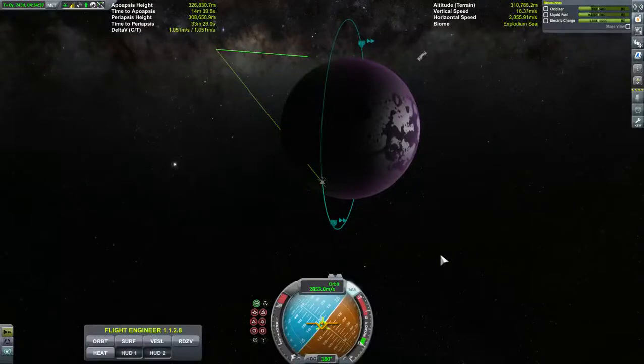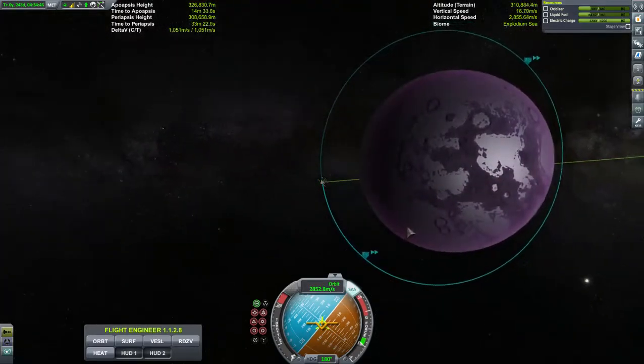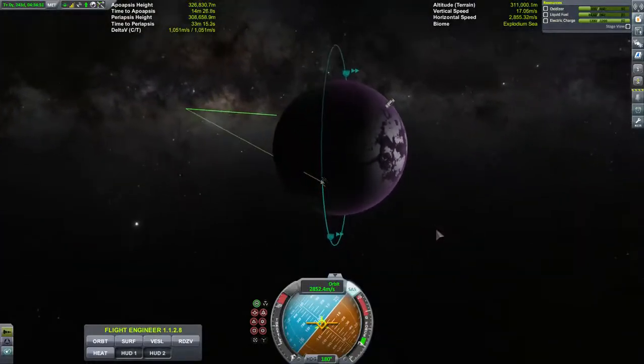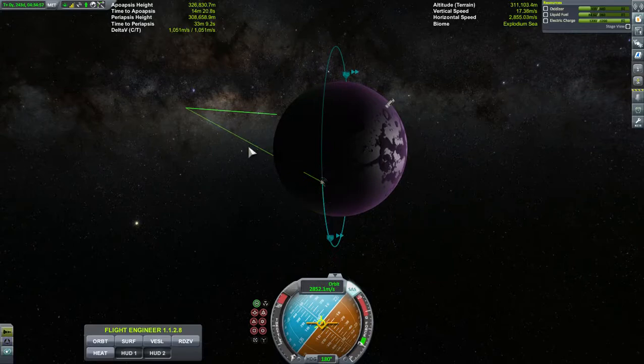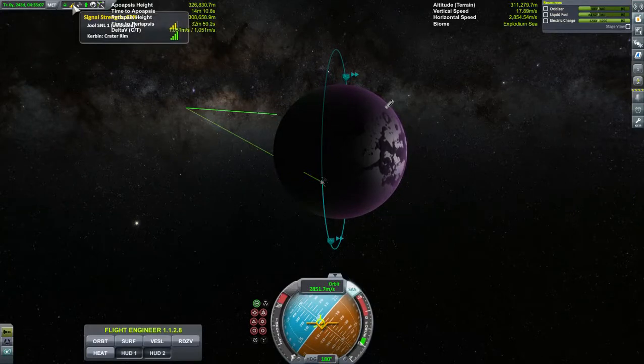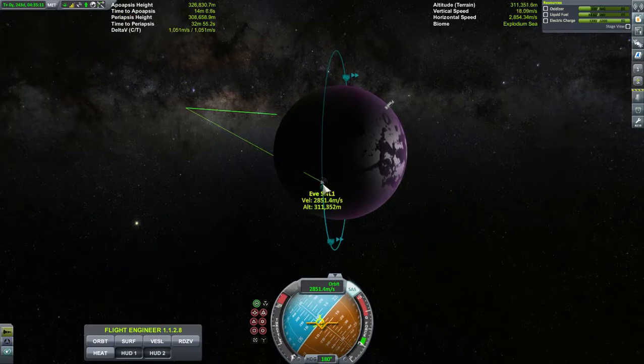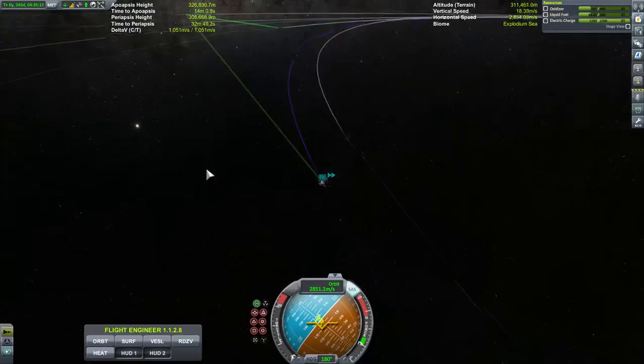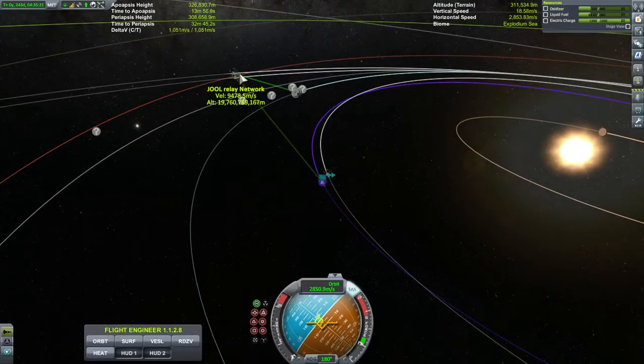I just wanted to show you the situation now. We have moved in closer to EVE. Our satellite network link is in a polar orbit around EVE, close enough to do the resource scanning. I did go on the far side of the planet away from Kerbin. You can see the relay networks bouncing the signal back to Kerbin. I've got a couple of these Joule satellites that are helping bounce the signal back.